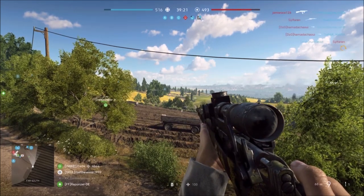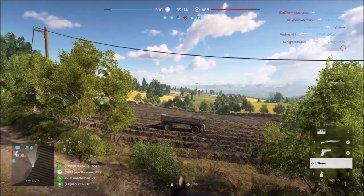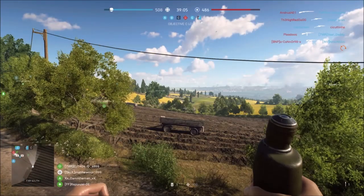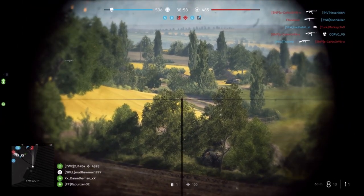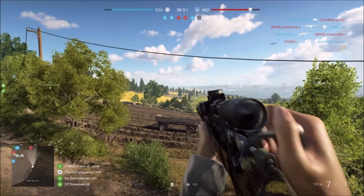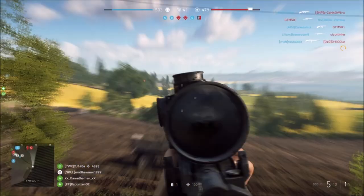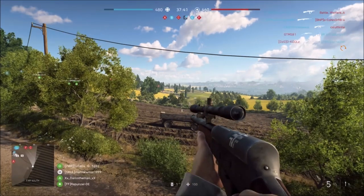On this gun — the Lee Enfield — you have to unlock level four to get variable zeroing. If you want to know a different way, you can look through your scope. As you can see: at 60 meters it'll go very short, at 150 meters it's just below, and then at 300 meters it should be pretty much bang on.